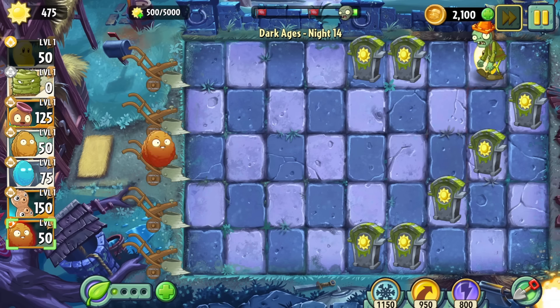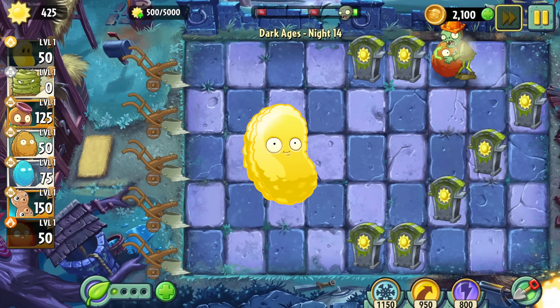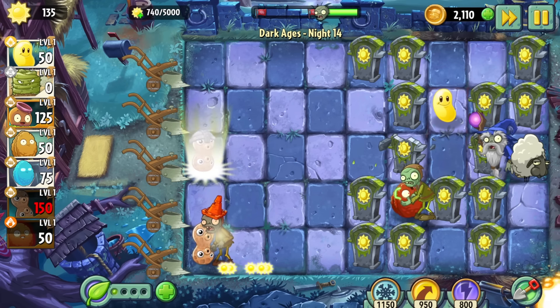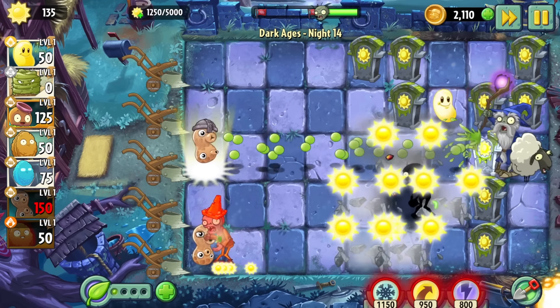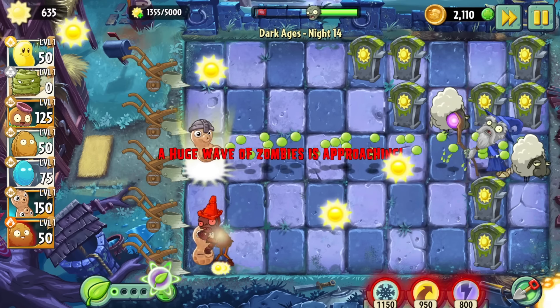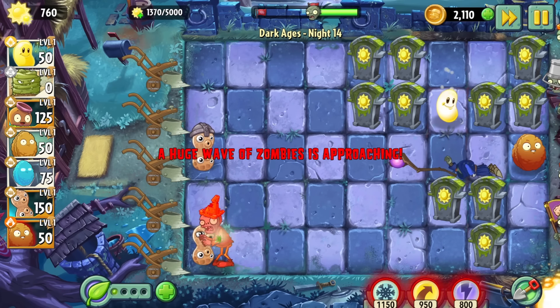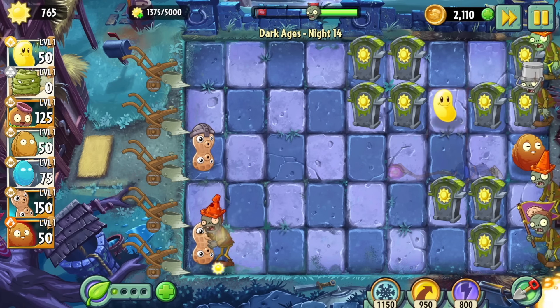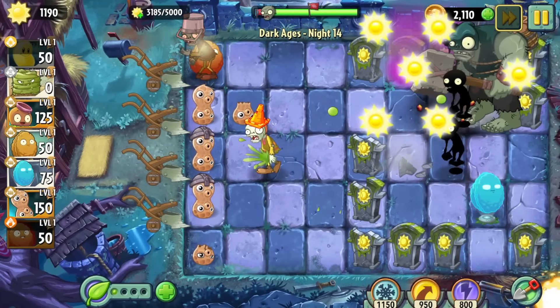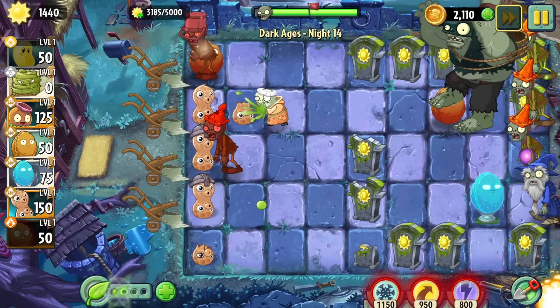Day 14 must have been the most frustrating thing imaginable to watch live. I just could not wrap my head around the sunbeam. In this level you need to generate 5,000 sun, but your only means of doing so are the sun graves and the sunbeams. This level went on for about 40 minutes and it was just Twitch chat explaining to me how the sunbeam works and then me either putting it on the flimsiest zombie possible or just forgetting to use it outright. Please go follow me on Twitch, I love streaming.